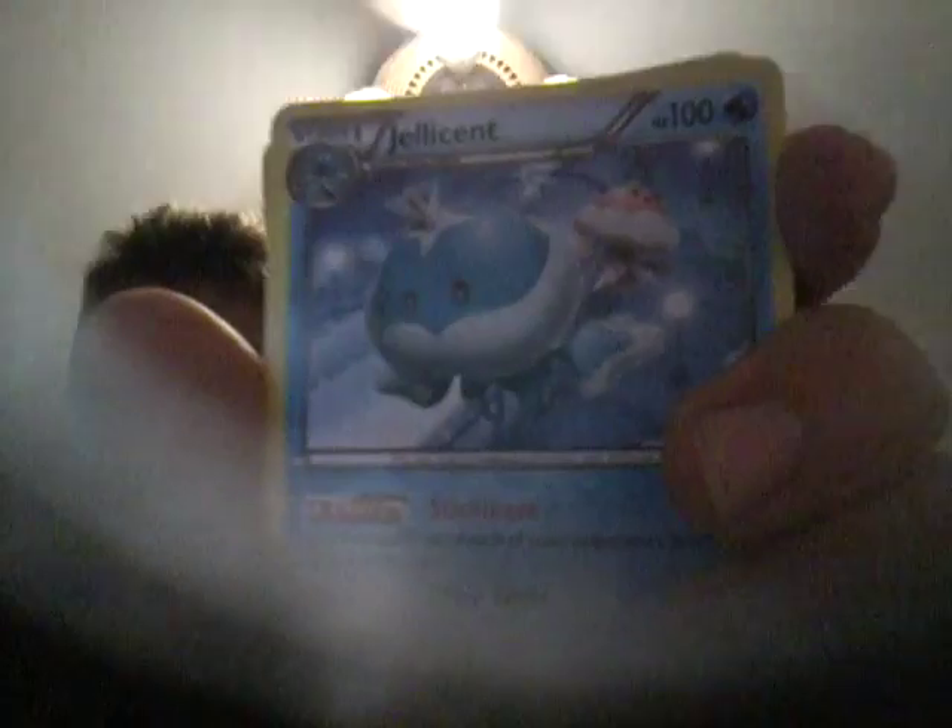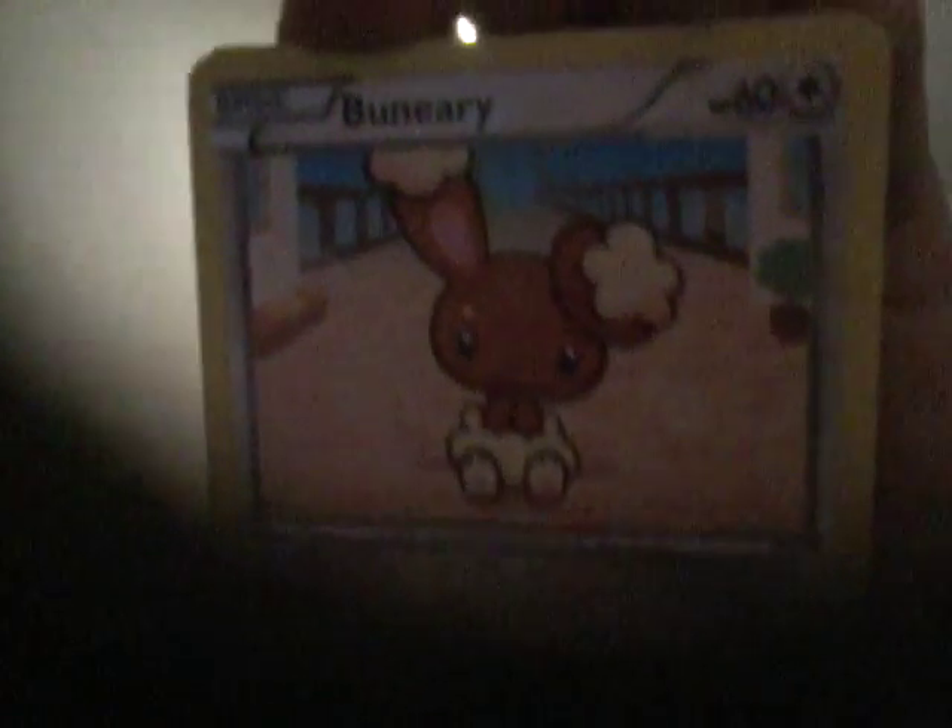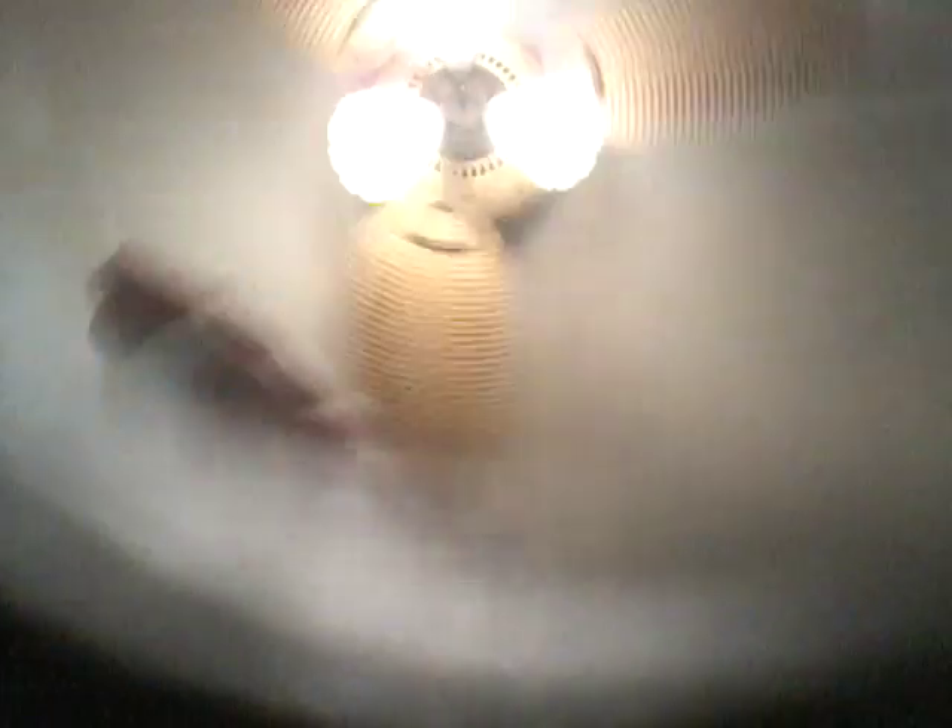So now on to a different evolution line — we got Frillish, then the evolution of Frillish is Jellicent. No evolution of that. Then Buneary, which is a basic, and the evolution of Buneary is Lopunny — sorry if I pronounced that wrong. No evolution of Lopunny. And then we got a Pikachu, and there's no evolution of Pikachu that I have — I don't have Raichu. So all you Pikachu lovers, I'm sorry.